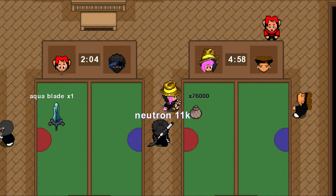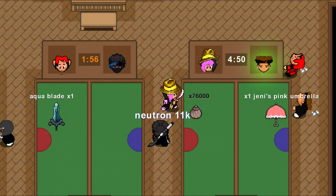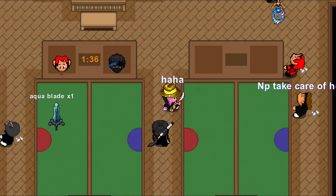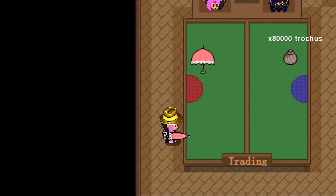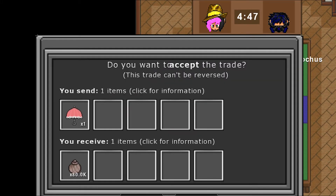Here I bought another Jenny umbrella for 76,000. You'll notice that I keep buying Jenny umbrellas — that's because they were just starting to rise but people didn't realize it, so I just kept buying them and selling them for a ton of profit. I sold this Jenny umbrella for 80,000, so on this trade I made 4k in profit.